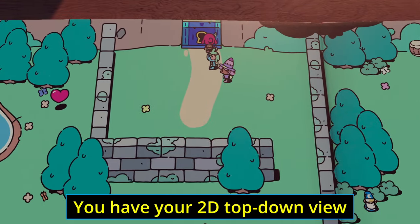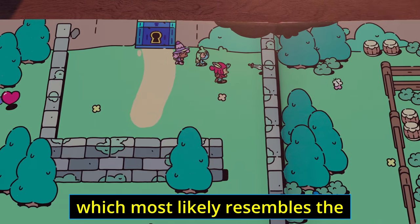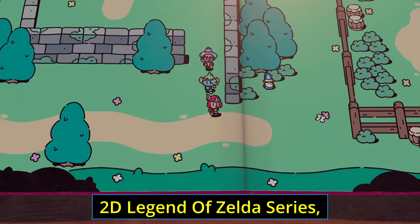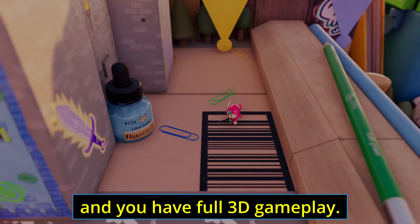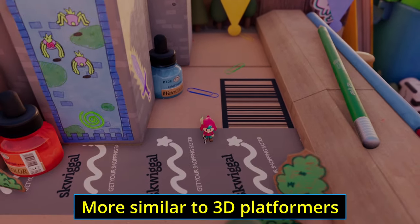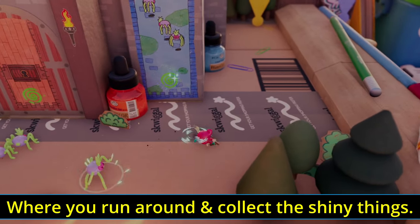The Plucky Squire is two different game types in one. You have your 2D top-down view, which most likely resembles the 2D Legend of Zelda series, and you have full 3D gameplay more similar to 3D platformers where you run around and collect the shiny things.